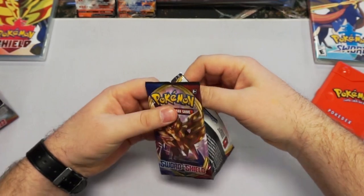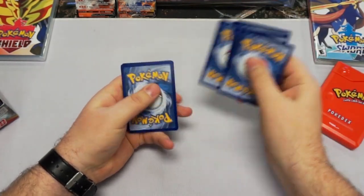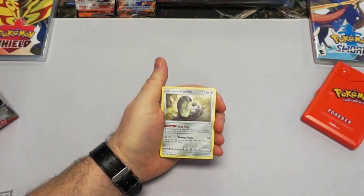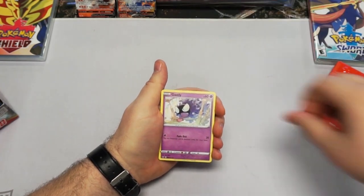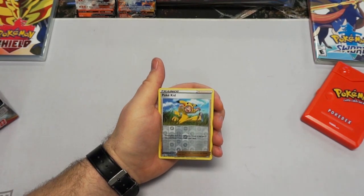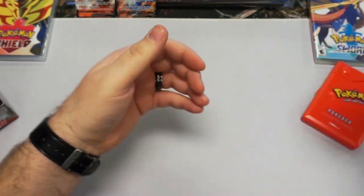I'm just getting good at opening these packs, so cut me a little bit of slack. Online code. One, two, three, four. Alright — fighting energy. Trainer. Dottler. Stunfisk. Wow, that's a new regional form — I like it. Ghastly. Karrablast. Sizzlipede. Snorunt. Pokekid — very nice. And a non-shiny Rillaboom, but still cool. Still cool.